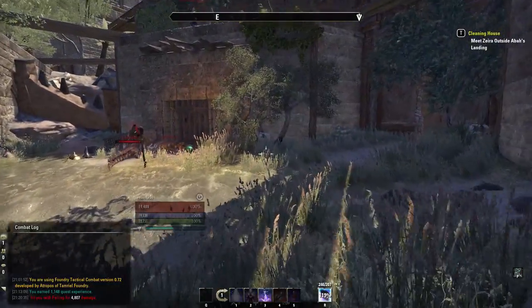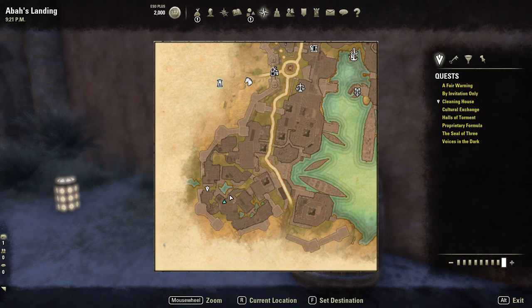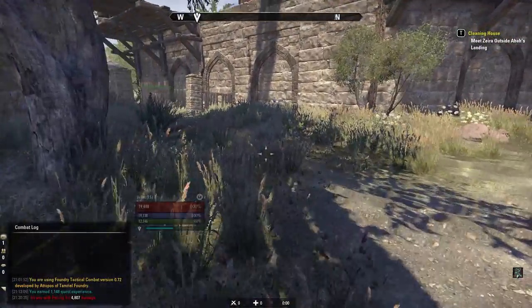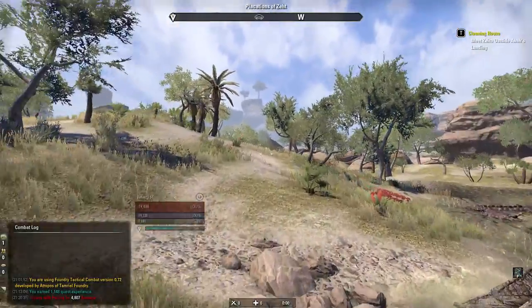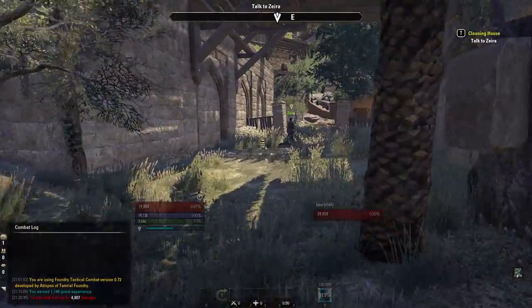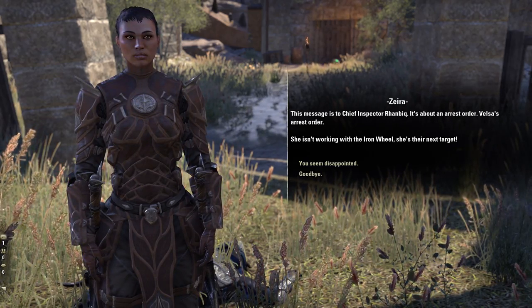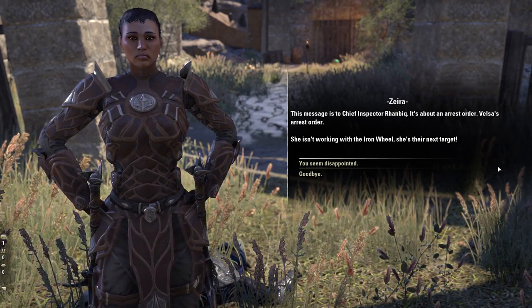That guy's getting totally destroyed by crocodiles — that's awesome. Good luck. We're a Thieves' Guild now — everybody for themselves, which actually wouldn't make for a great guild. Hello Iron Wheel guy — I'm definitely not the person you're looking for, just throwing that out there. I'm paying attention. This message is to Chief Inspector Runbeak — it's about an arrest order. Velsa's arrest order. She isn't working with the Iron Wheel — she's their next target.